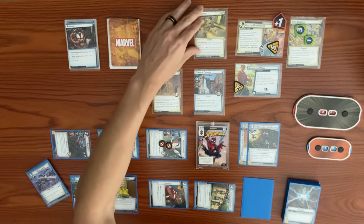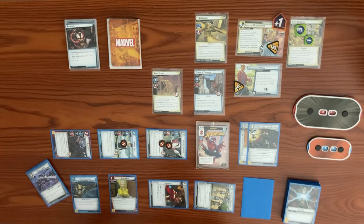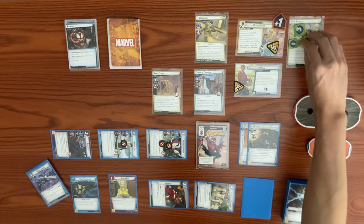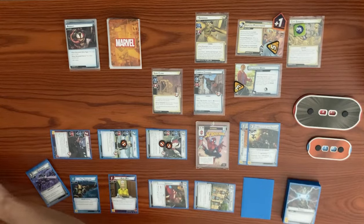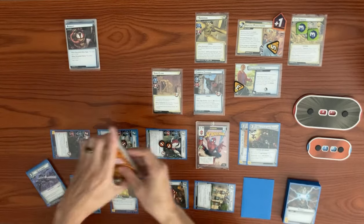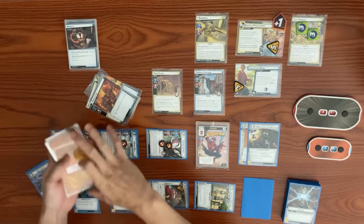We flip Sandman to his third and final stage. On his one review, we place one sand counter on City Streets — going up to five — and resolve Surging Sands: place another counter up to six, then mill six cards from the top of the encounter deck.